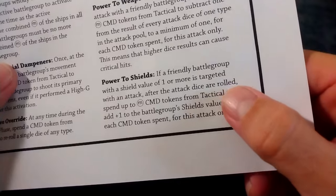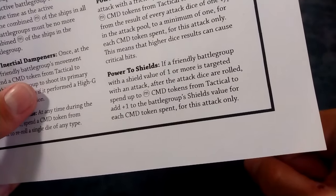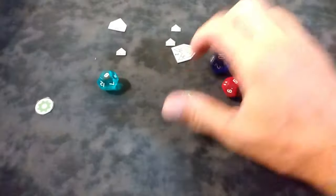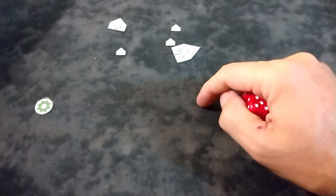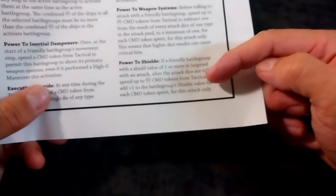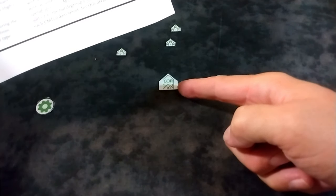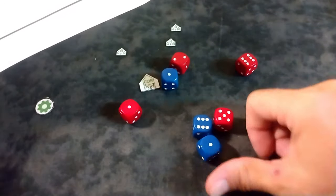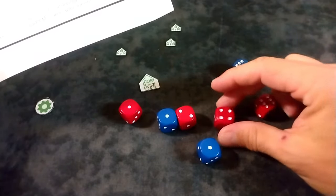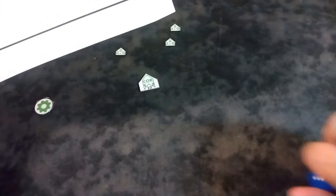Power to Shields: if a shield value of one or more is targeted, after the dice are rolled you can spend tokens to add +1 to the shield value. My battleship just got raked by a flight of three enemy fighter groups — I spend a command token and get +1 to my shield value. My Corvette has a shield of 2 and a mass of 2; I spend two tokens, his shield becomes 4. It turned two failures into successes — now only one hit got through. Aren't we glad we spent those tokens.